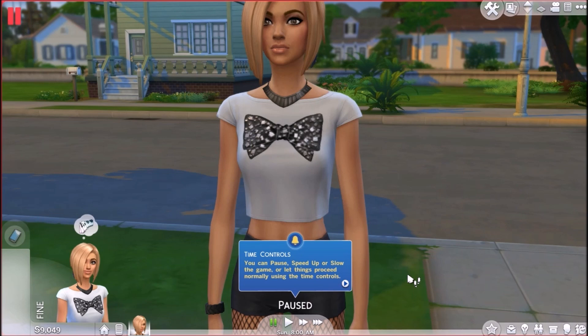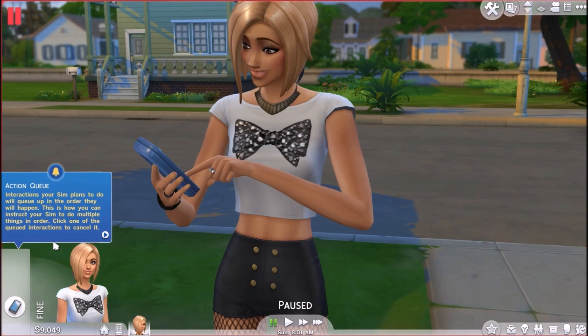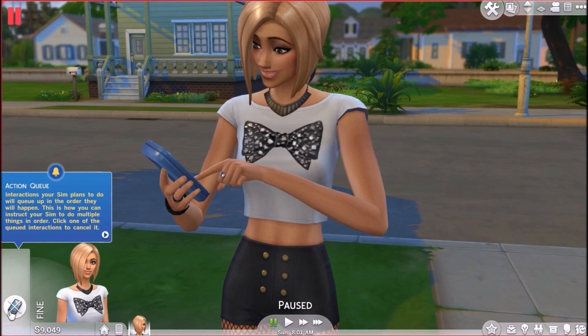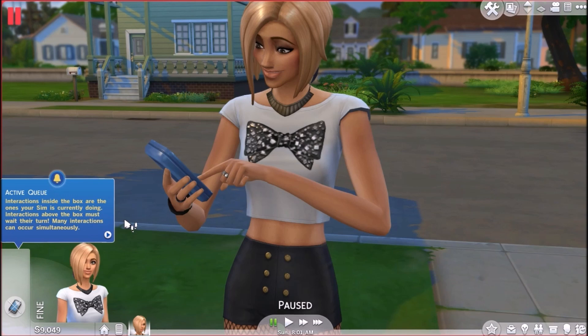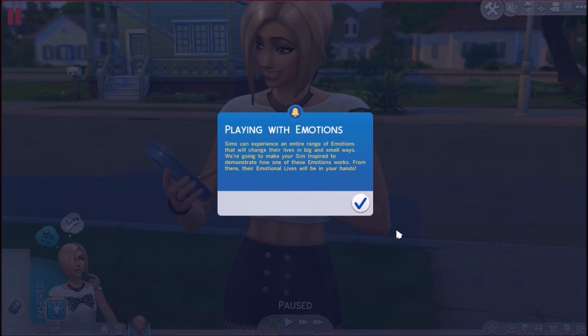Look at her little phone. Alright. Action queue — so this is where your actions queue up. Before, it was up here. So this is going to take some getting used to. In the order of this, this is how you can instruct your Sim to do multiple things. You can go ahead and cancel it like that. Interactions outside the box are the ones your Sim is currently doing. Multitasking — they have minds of their own based on their emotions, traits, and needs. They will make decisions that will surprise, delight, and sometimes bewilder you, because of autonomy. Oh, she's inspired! Playing with emotions — Sims can experience an entire range of emotions.